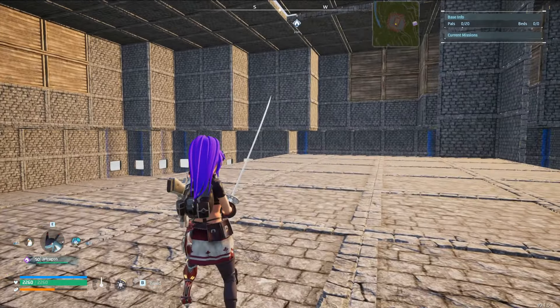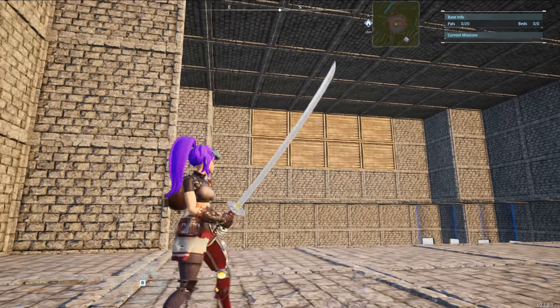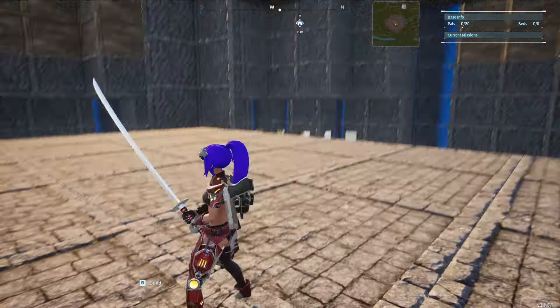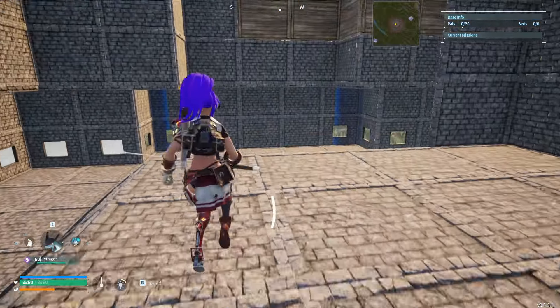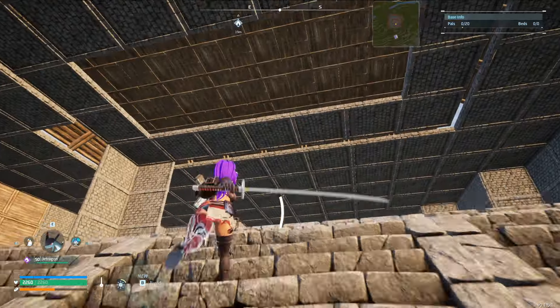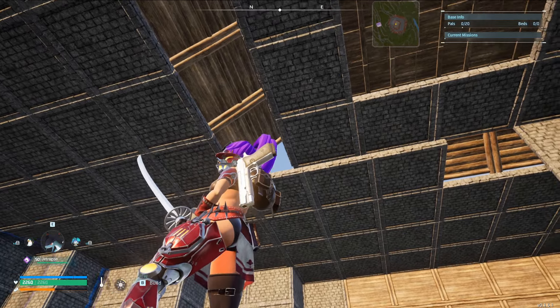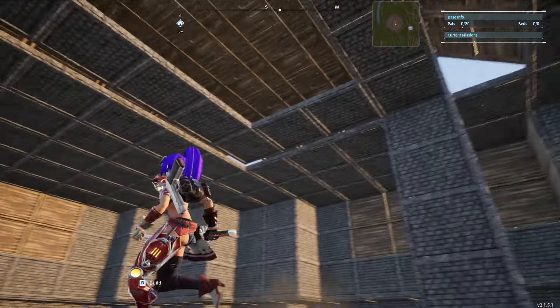If you're doing an all-in-one base and want to do your farms - breeding, ranches, and plantations - you can go three, four, five, however many floors high you need to fit all your stuff. This is enough to show you how this all goes down. And like I said, if you're willing to tear it all down and start again, you guys can fix the little stuff.